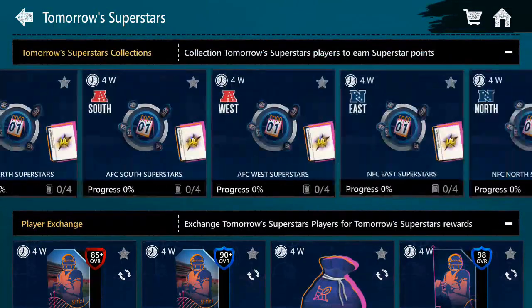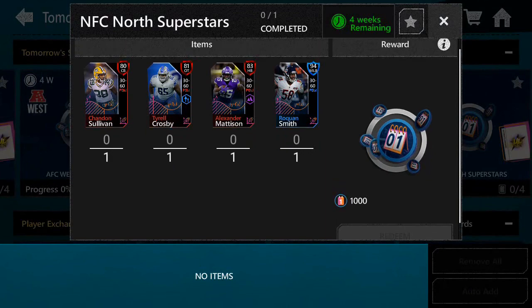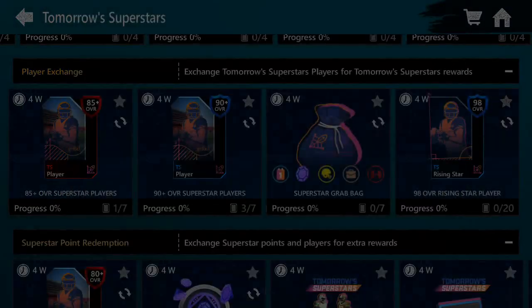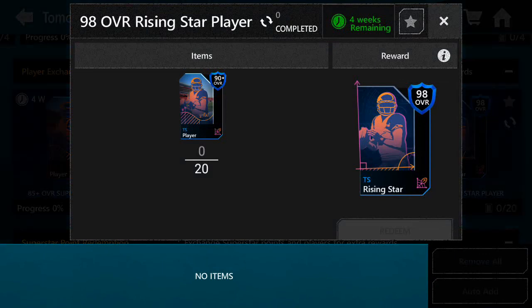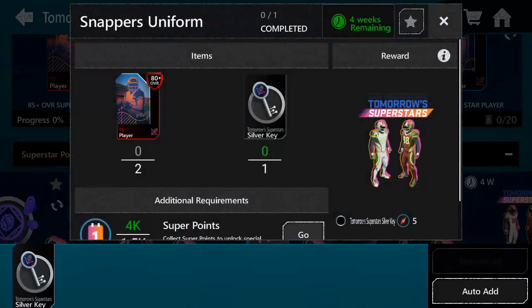There are all these collections which I never really took the time to do — I just don't find them important. But by doing different events and completing the chain for the TS promo — Tomorrow's Superstars — you get 81 to 84 overall players. Put them in the collection to get 85 overall players, then take your 85 plus players and put them into the 90 plus overall set, and from there into your lineup or into a 98 overall Rising Stars player.